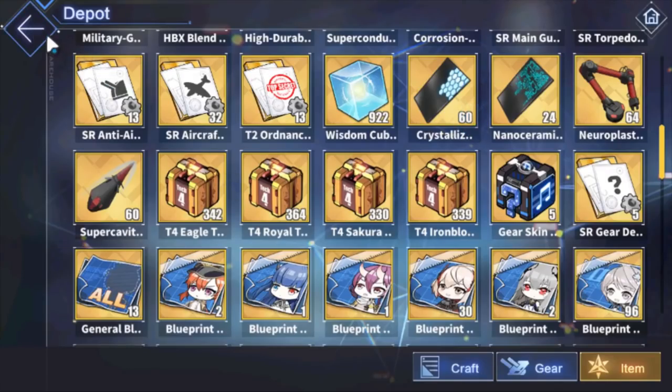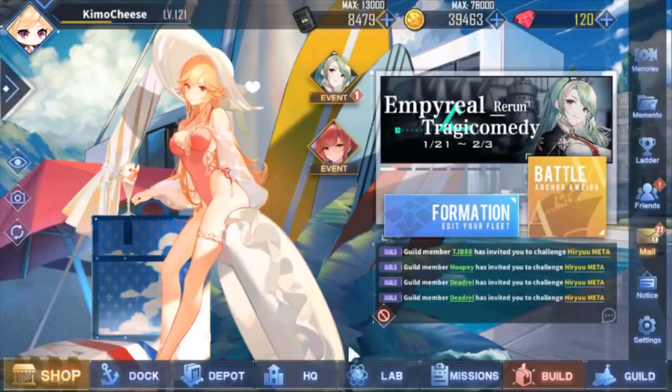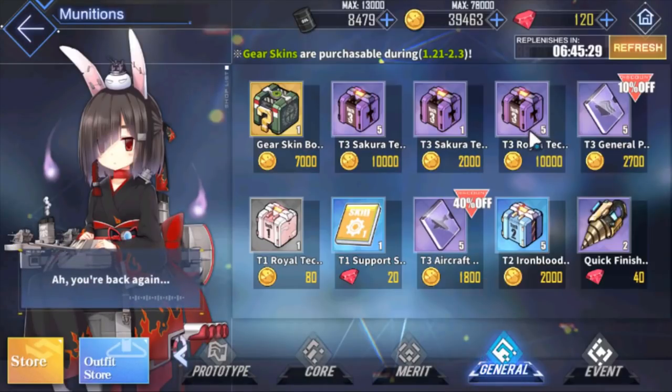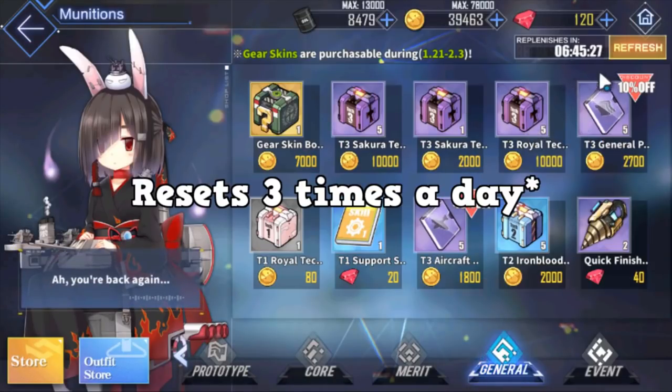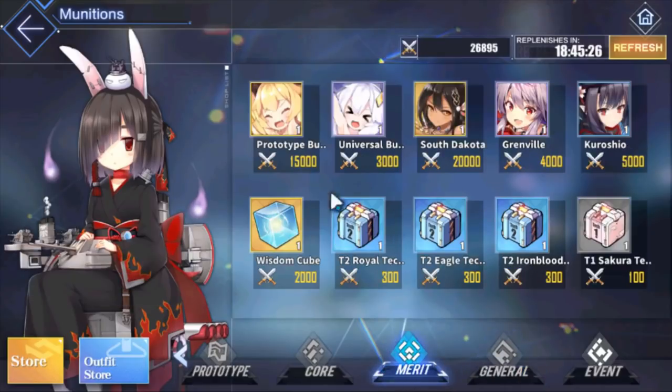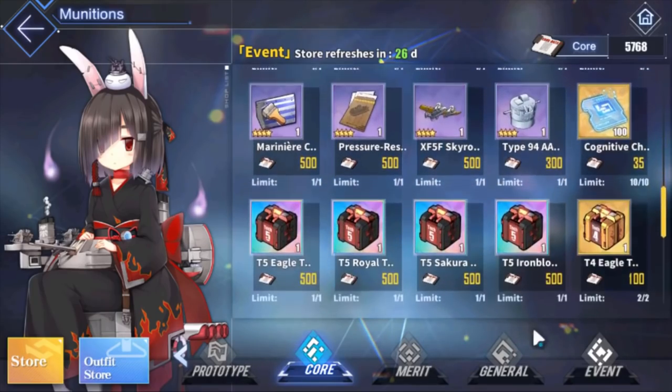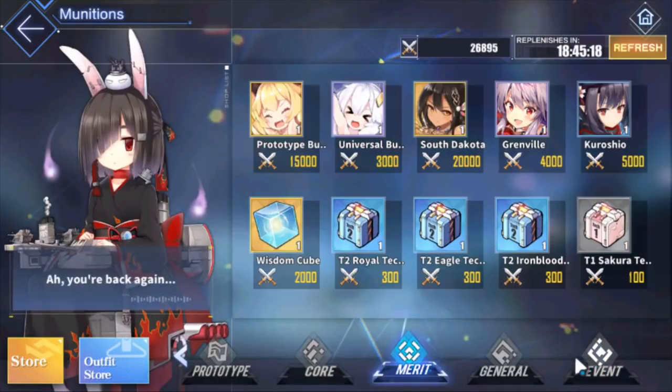The best way to get these gear boxes is from the shop. You have your event shops — grab those. You have your general shop that you can farm and it resets every single day. Don't spend your couriers on these, but these three are good ways to get gear boxes.